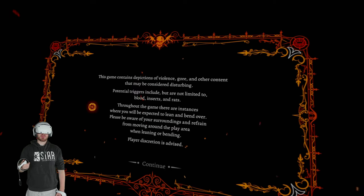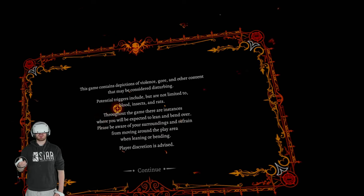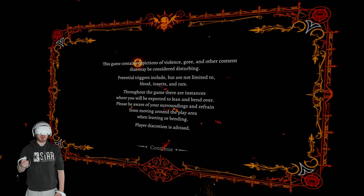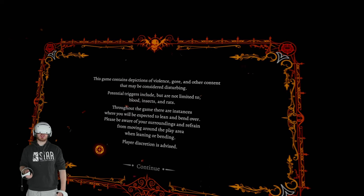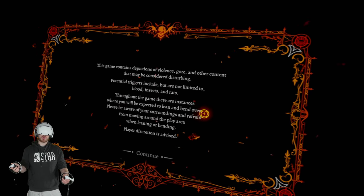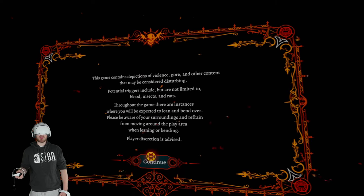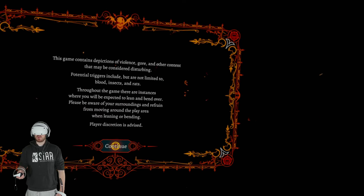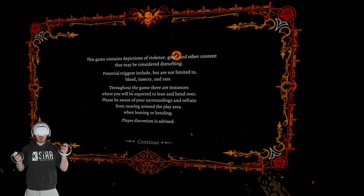I never actually played it when it originally released, so I don't have anything to compare it to. But some of the features they've added include new textures, new decals, new lighting, and increased texture resolution on enemies — they've redone the textures to make them higher resolution, got rid of some of the blurriness, and added FSR, which is like super sampling. Not sure if it's FSR 1 or 2, but it should improve resolution and fix textures popping in and bugs.